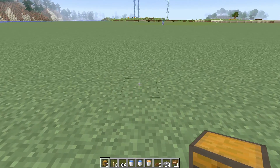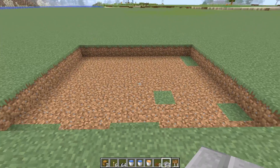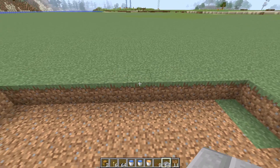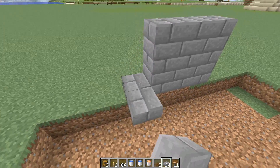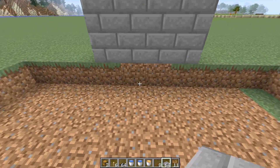The first thing you're going to do is build yourself an eight by ten pit into the ground. Once your pit is done, build up the wall for the killing area — build up two and a half blocks and make it four wide. Make sure it is centered on the farm.